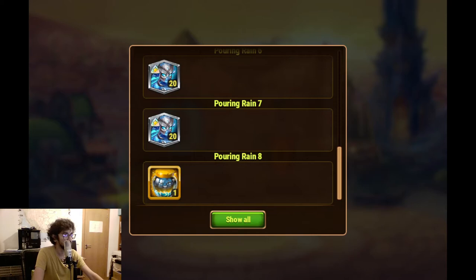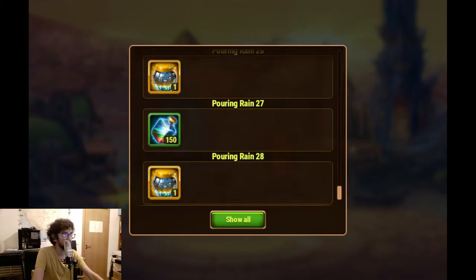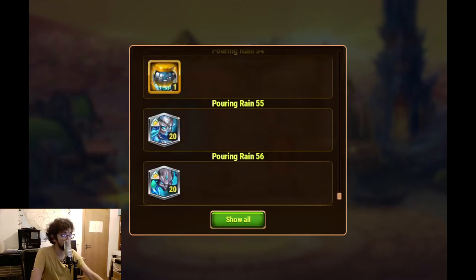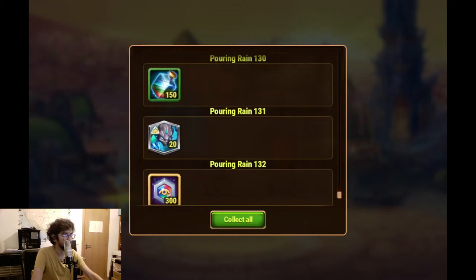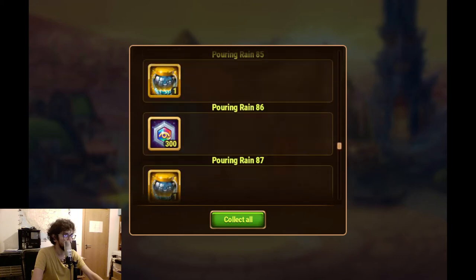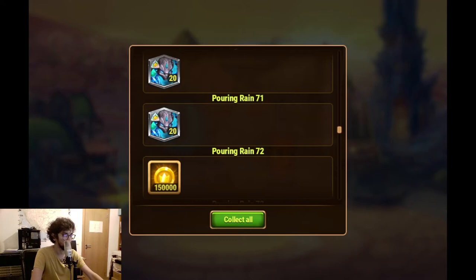We start to get titan souls, and then these ones which are the lightning storms. We also start to see double the amount of titan stones - 300 instead of 150 - and also 150 titan potions instead of just 50. Let's scroll all of this, 133 I believe. More of the same. The gold now comes in triple amount: 150,000 gold instead of 50,000.